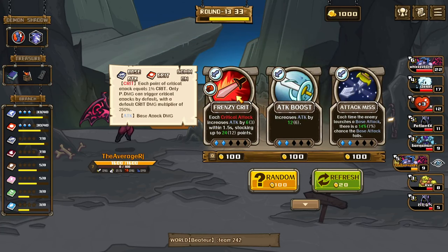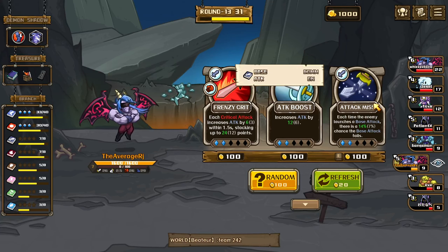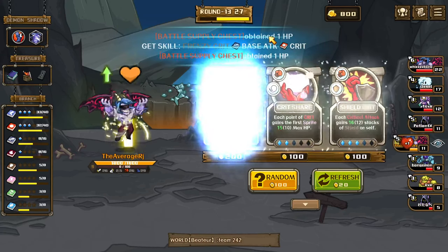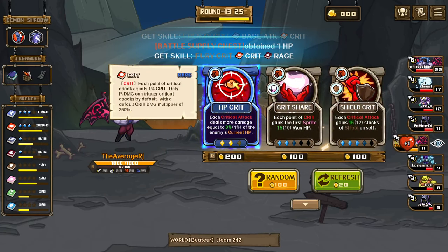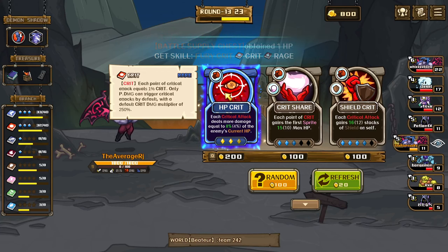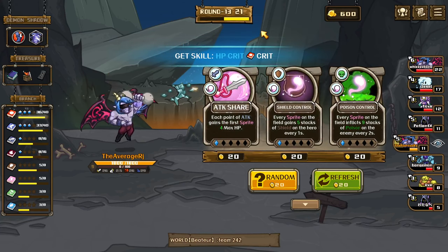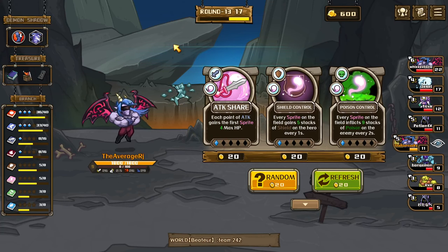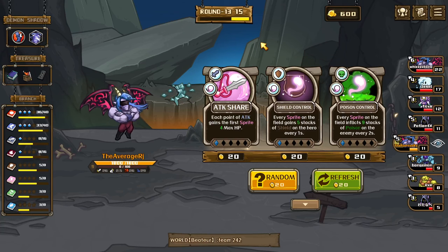Attack miss, critical attack — look at that miss. Crit, crit — each critical attack deals more damage equal to 8% of the enemy's current HP, that's fine. 20. Pressure to random, attack share.